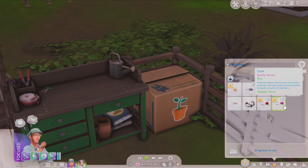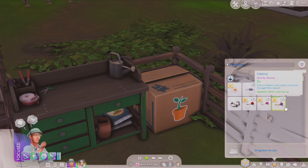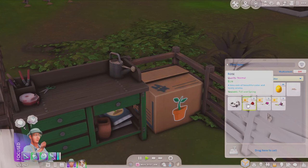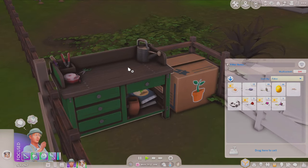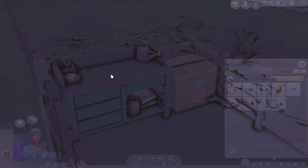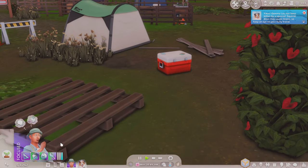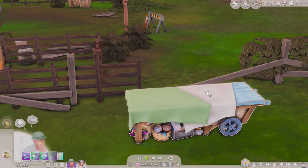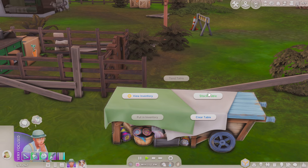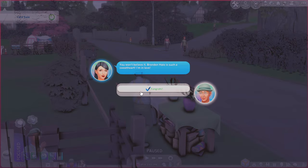Oh, we got a different flower — a tulip! So the seasonal packets are random. And crocus too! Rose is worth 29, tulip 14, crocus 9. We'll plant these but first make an arrangement with the roses. I really need to take Gemma to the vet — she just got bit a second time. Gemma, you're gonna cost me so much money. I have two arrangements ready; I'm gonna drag them onto the table and start a sale, then we'll go to the vet.